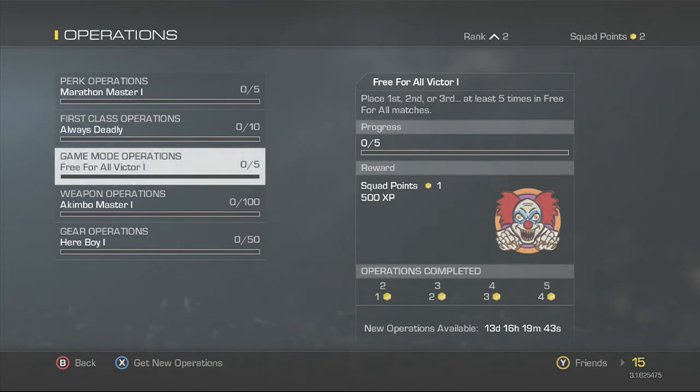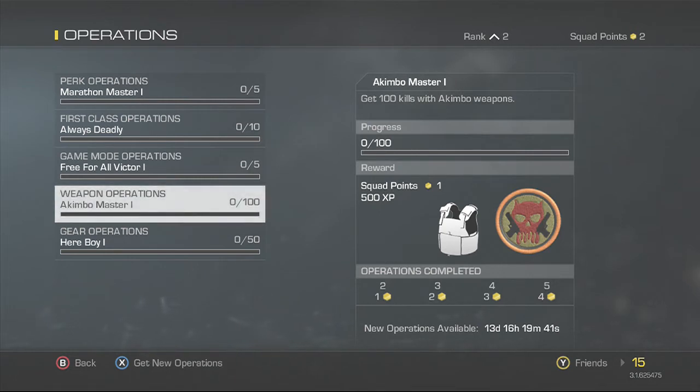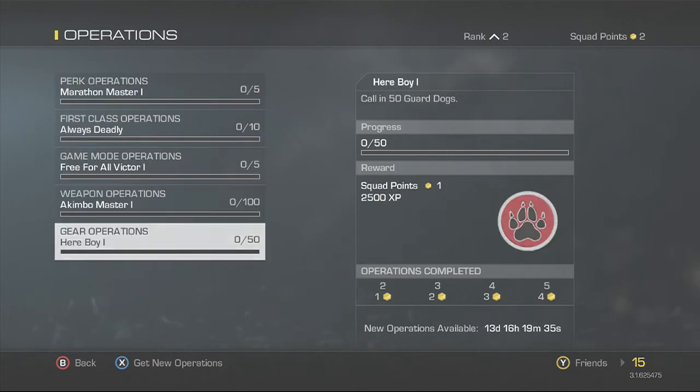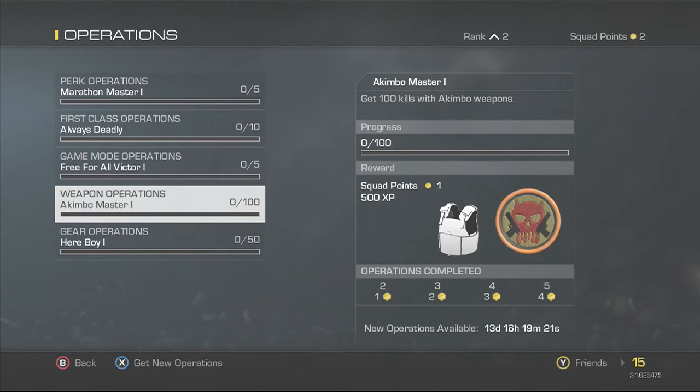Moving down — get 100 kills with akimbo weapons, another 500 XP. So we've got 2000 XP right there. The final one is kill or call in 50 guard dogs. To get a guard dog you need about five kills in a row, then call him in. That gets you 2500 XP, so that's 5000 XP total right there.